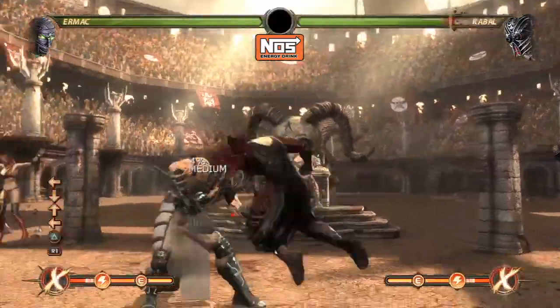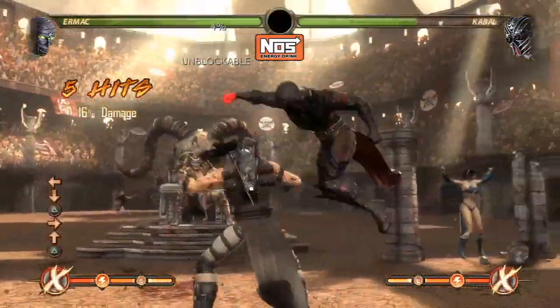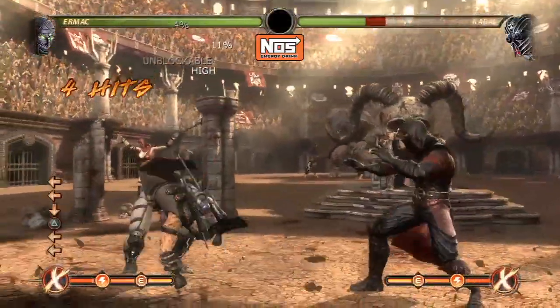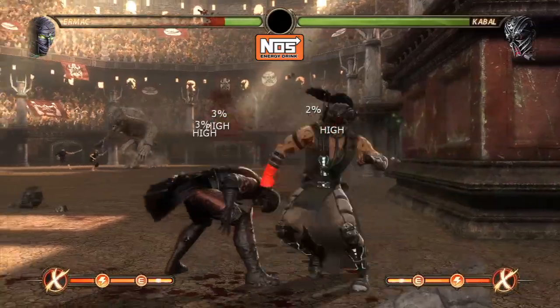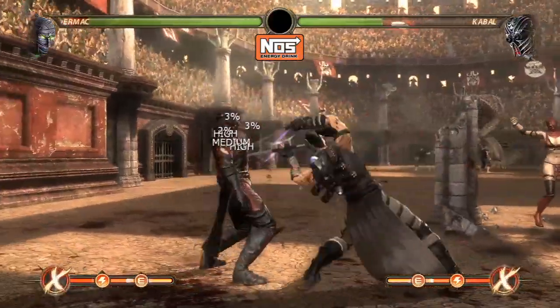Ermac is good at rushing you down and he's also good at keeping you away with the force push. However, just like Smoke, he has a lot of trouble with people at close range because he does not have an armor move and it's really hard to get people off of him.